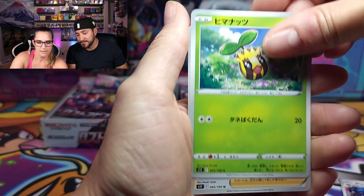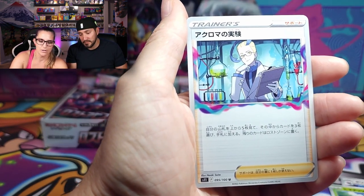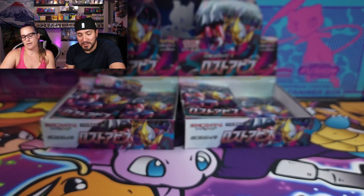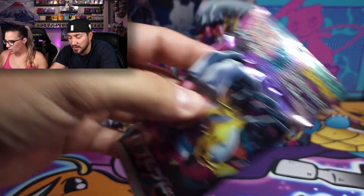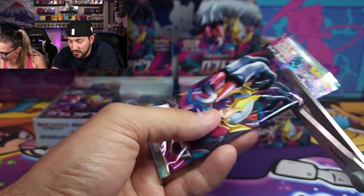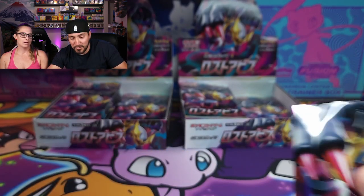Hypno, Vampi, Porygon, Sunkern, Professor — that's Colress, I think. Yeah, Colress Experiment or something like that. He has a full art in this set. Oh, that's a man? I thought that was a woman — the one with the blue hair. Don't hurt the cards, this is so nerve-wracking.